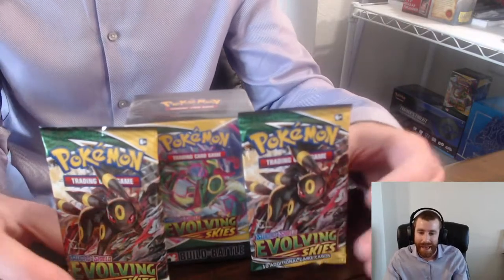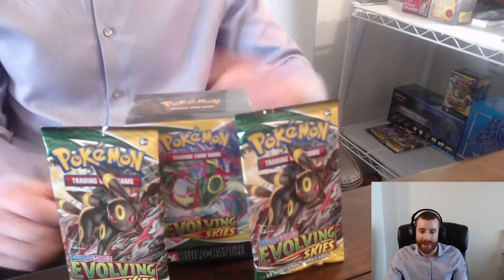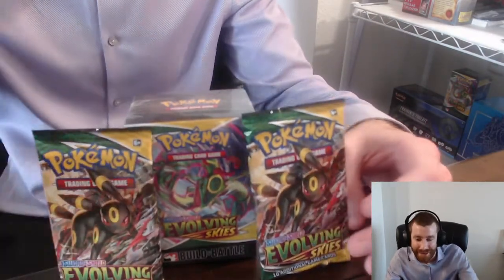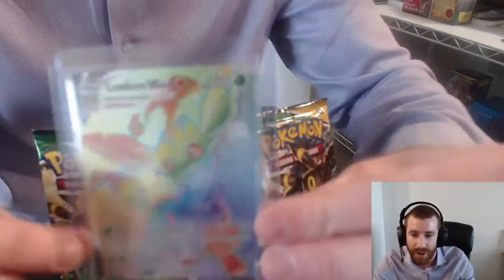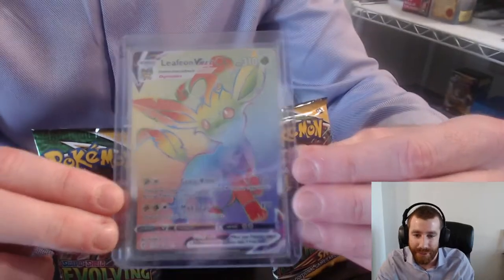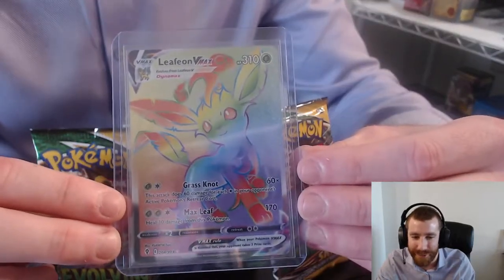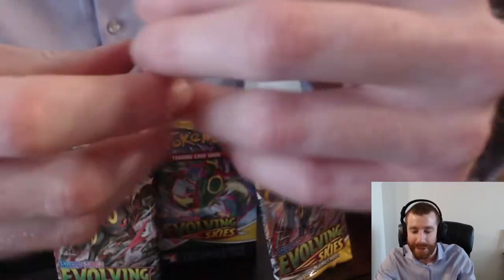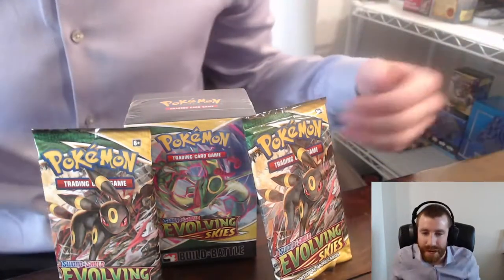So we've got another two packs of loose Evolving Skies packs, and then we've got a build and battle box. Last video, we started off with some insane first pack magic with this rainbow Leafeon. We've got two rainbow cards from Evolving Skies so far, because we also got that rainbow Copycat.